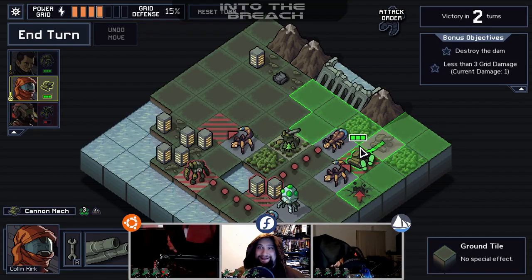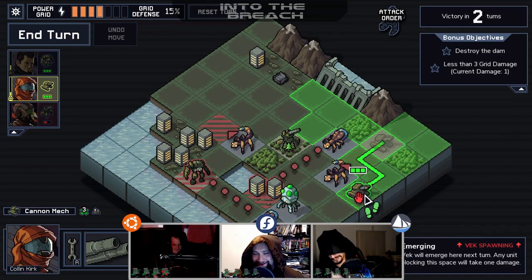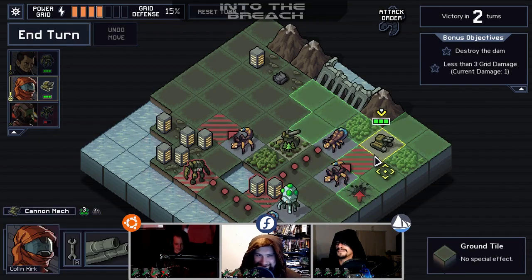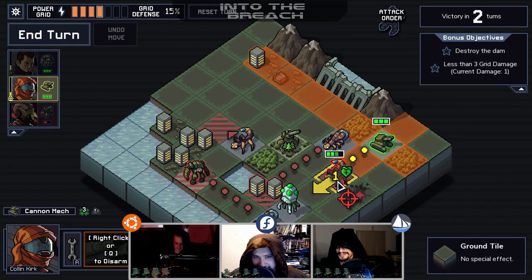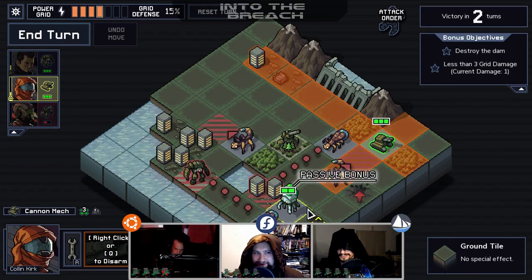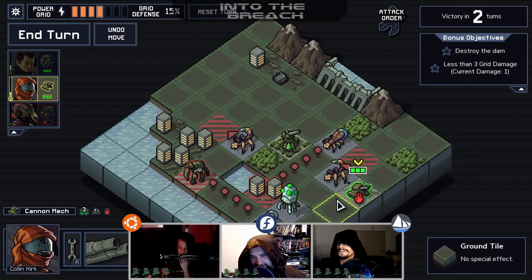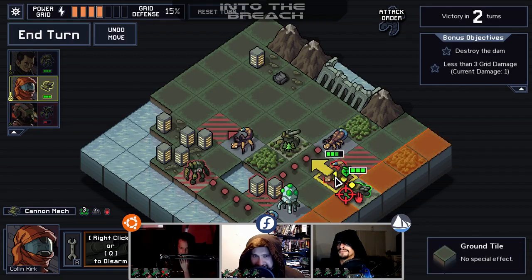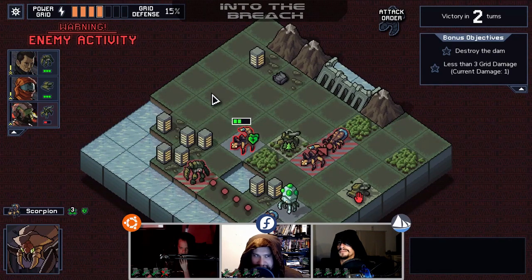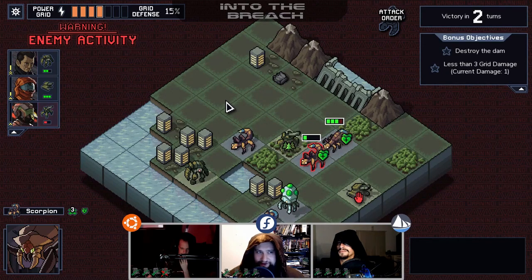Jordan — why did Subset do this to him? He knew going in that he was going to like it because it has grid movement, giant robots, turn-based strategy, and giant monsters — sold. The game doesn't fail to deliver. The gameplay is really solid. It reminds him a lot of 4th edition Dungeons and Dragons — very well-designed — with a lot of emphasis on forced movement. Directly killing the monsters isn't always the best option; usually a stalling strategy works because you have a certain number of turns to complete objectives.